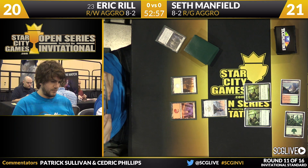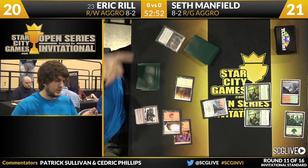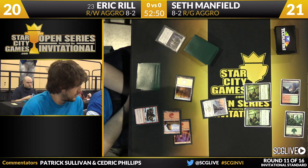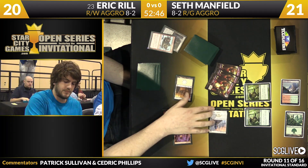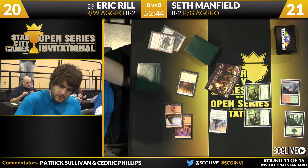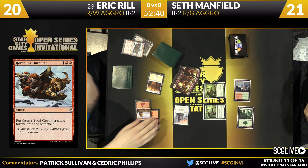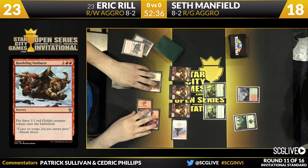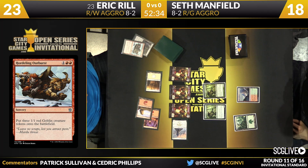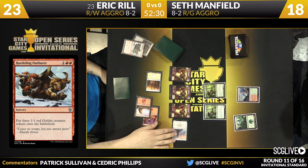Eric's going to be playing a lot of relatively small threats. Seth's deck is probably capable of stalling the game out effectively — he's good at blocking. And if he gets to Atarka, Seeker of the Way and these Goblin Tokens are a lot of targets. Atarka's got a lot of targets in this matchup — they're dead, and then Eric might be dead since Atarka is an 8/8 flyer. Three damage will come across from the Seeker as Prowess was triggered. No good blocks there for Seth.